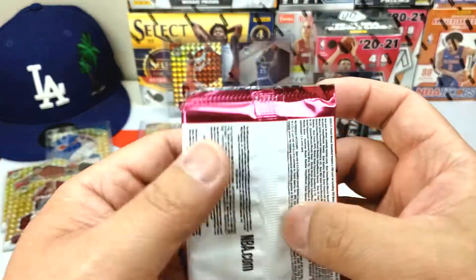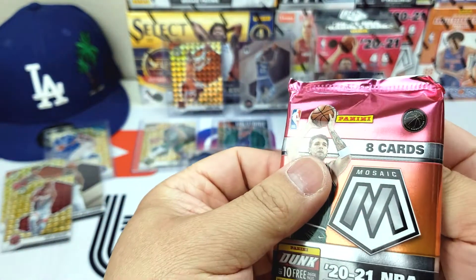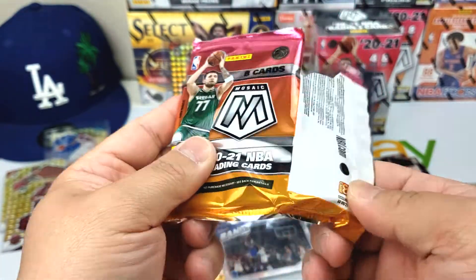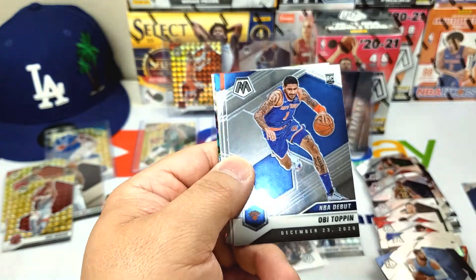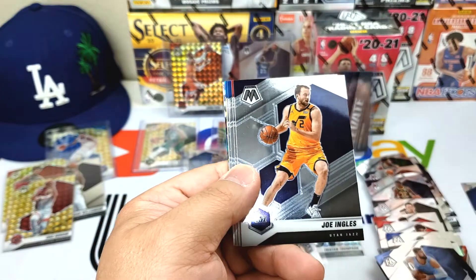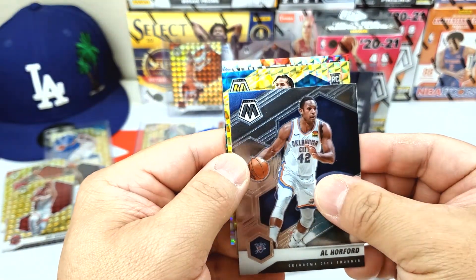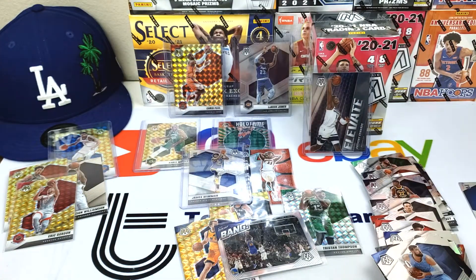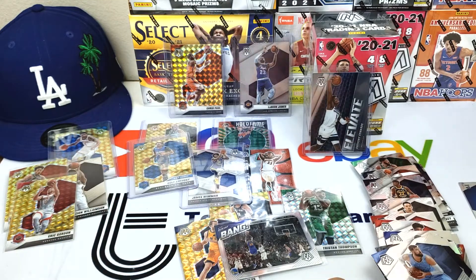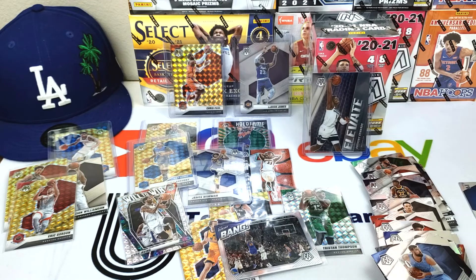Last pack — let's see if we can end on a bang. Sam Merrill rookie card, Obi Toppin — Obi Toppin is popping up a lot in here — DeAndre Hunter, Joe Ingles, Zach LaVine, Terence Ross, Al Horford, Cole Anthony rookie card — nice — and Will to Win Kyrie — nice. Cole Anthony is a good hit. 1000% better than all the other boxes I've opened. There's no lesson to this — we just got lucky.